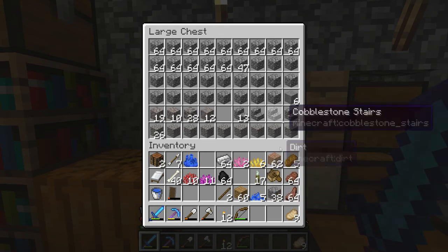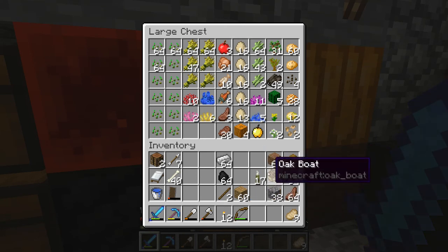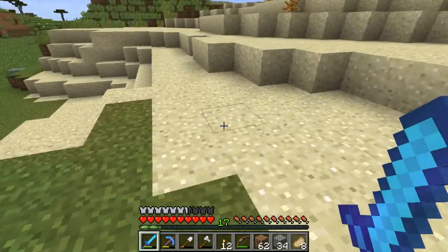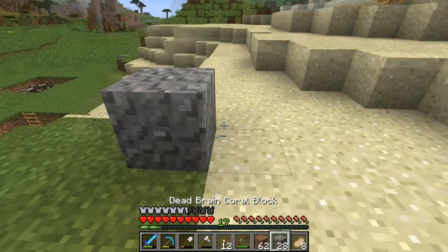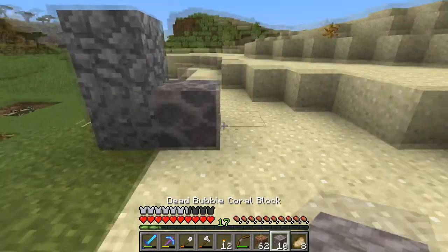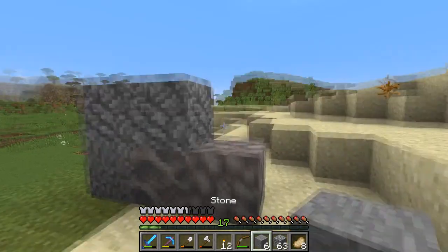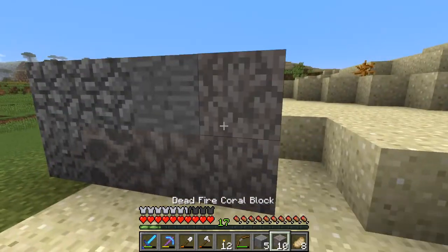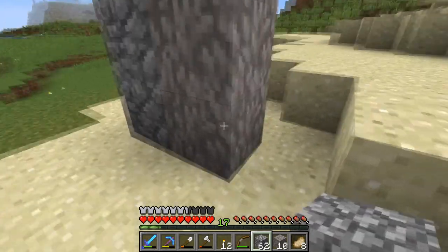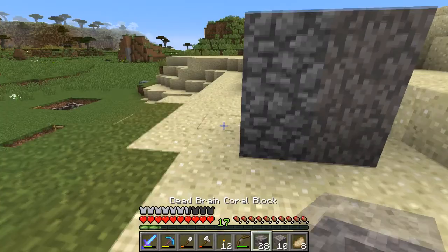I'm going to put these coral blocks in with the stone because they just look super awesome. I'll put all the coral in with the plant stuff, and the sea pickles too. There are many different designs we could try - there's basically just putting them in randomly. Let's see how this looks. To be honest this looks really cool. Or we could try patterned stuff. They're all kind of the same brownish-gray color.